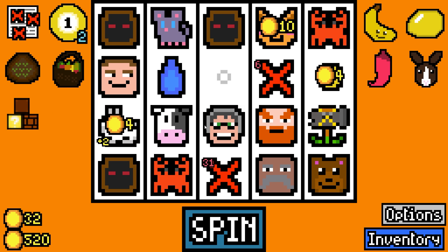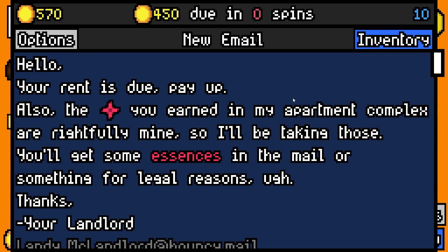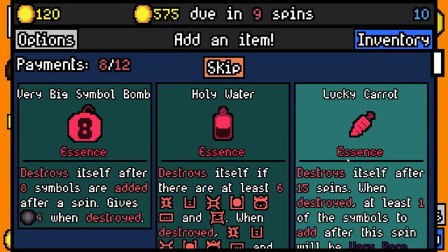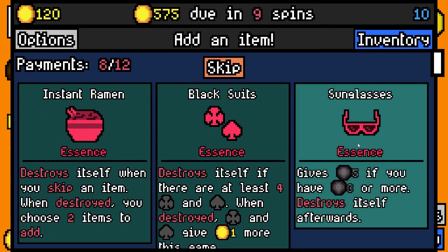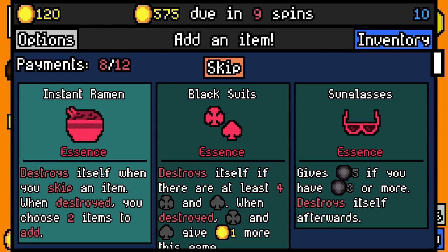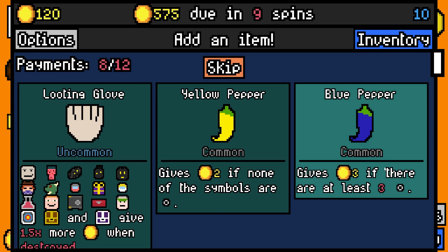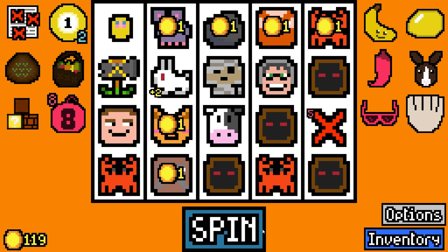We just need to clear space on the board - grandmother needs to go because we can't risk too many cats getting added. Let's pay 450 with 120 spare. We're gonna add very big symbol bomb essence and sunglasses essence. None of those - we'll add a looting glove.